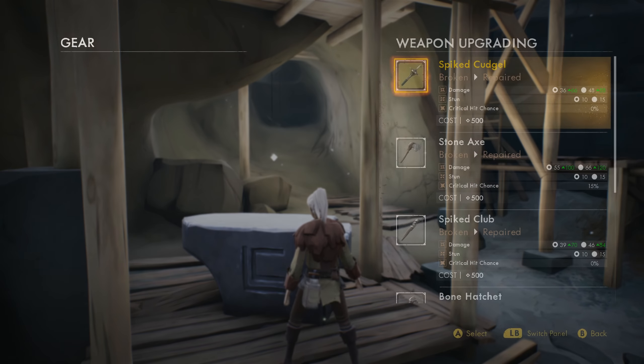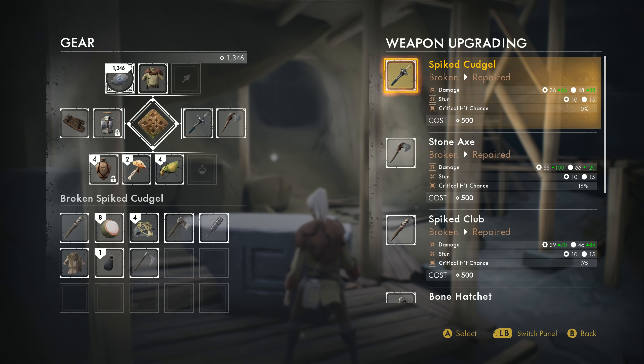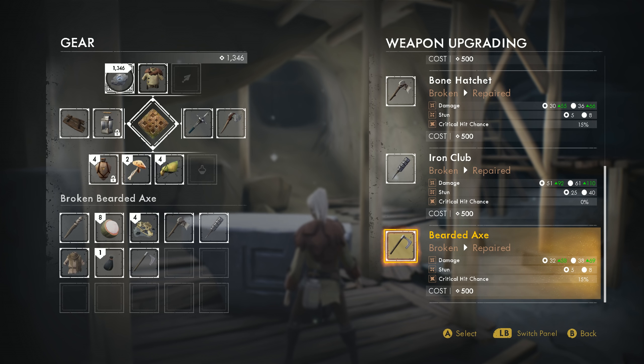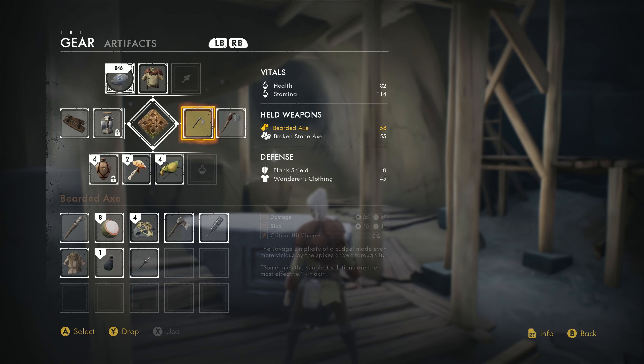I'll upgrade the cudgel for now — that seems like a solid choice. Though the cudgel doesn't have any critical hit chains — it has literally zero. Actually, I think I'll go with the bearded axe. Why not? Axes are cool. Upgrade that axe — put that in my hand.